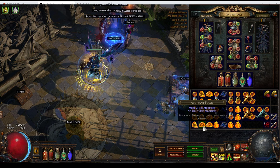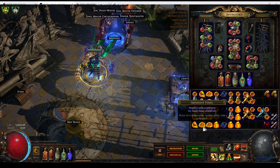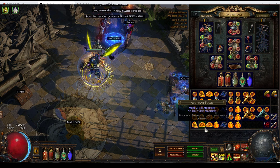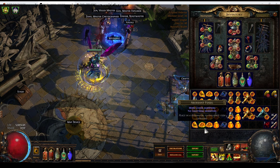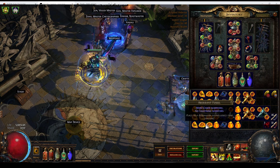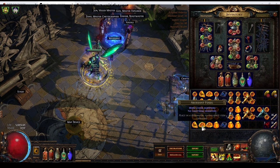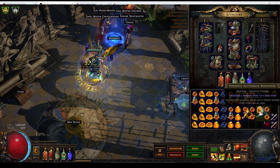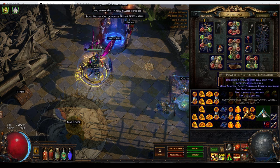The other thing that these do — and this will be important later — is that they block lightning modifiers entirely. Now we're trying to craft items that are spellcaster focused and energy shield focused. If you're putting chaos damage on a spell, you probably don't care very much about physical damage. Enter the metallic fossil: more lightning modifiers, no physical modifiers. When you have both no lightning modifiers and more lightning modifiers, the no lightning modifiers is the dominant of those two interactions. So we're going to load up a dense fossil, an aberrant fossil, and a metallic fossil, and stick them into a powerful alchemical resonator.